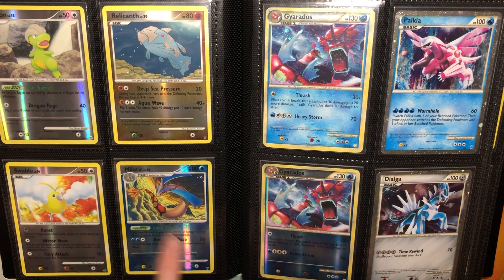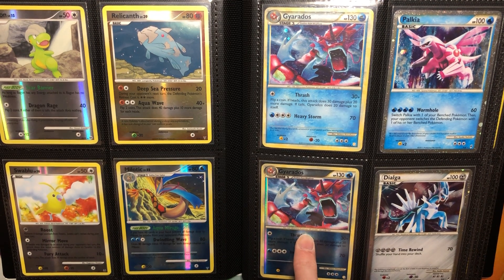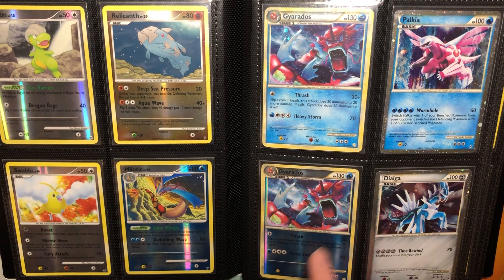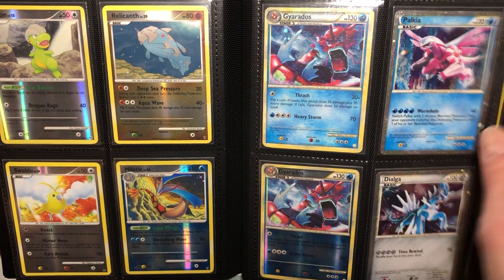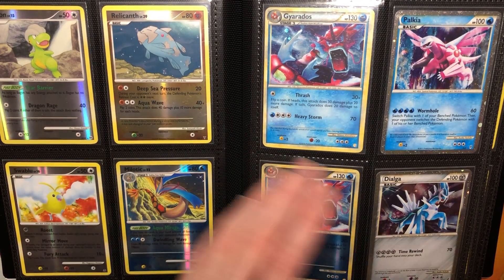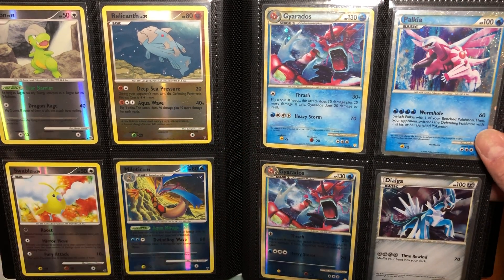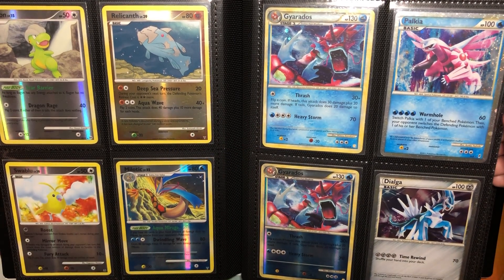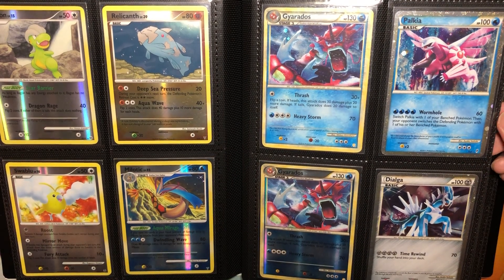Then we flow in perfectly — Melodic and Gyarados next to each other, reverse holos. I pulled this from my Holon Phantoms Silver box that I got from my friend James. I count different variants, as you can see. I don't count first editions, but I count other types of variants, so they have the regular holo and the reverse holo for the Gyarados in Holon Phantoms Silver.